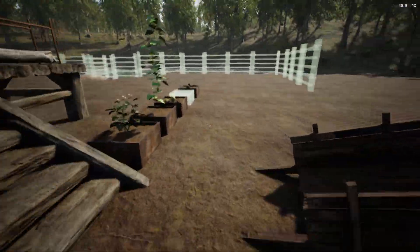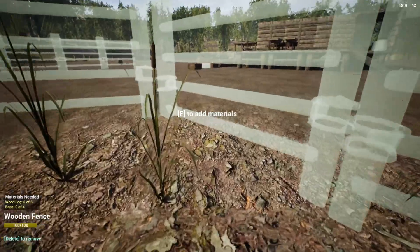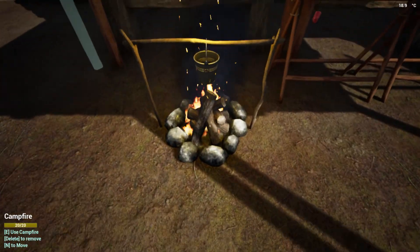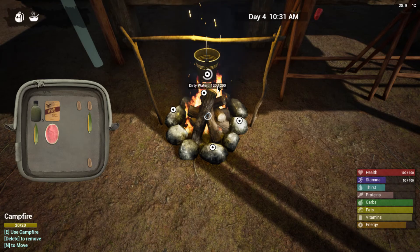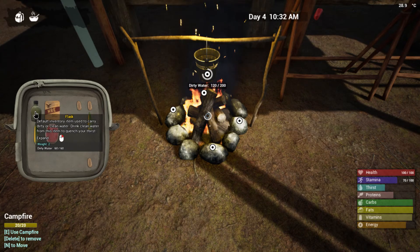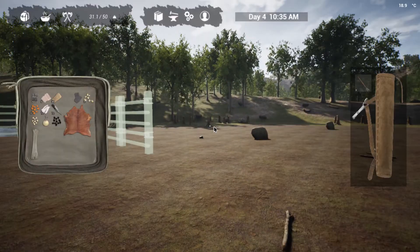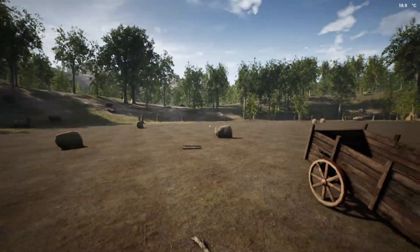I'm hoping I can actually craft or maybe find more canteens or containers for water — I guess flasks are what they're called in this game. I almost put that fire out — that would have been okay. Which direction is this? There's no compass. All right, the sun — that looks like the sun right there.